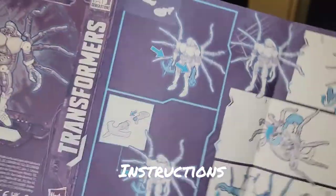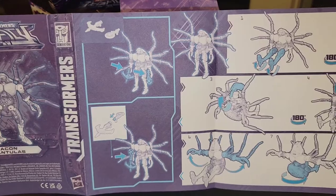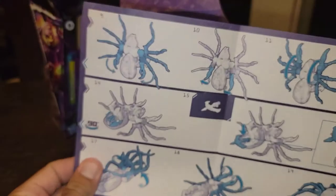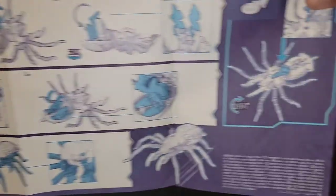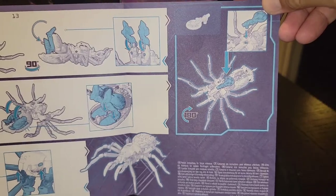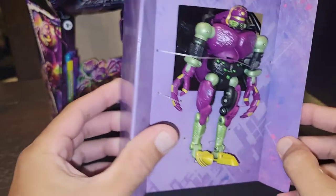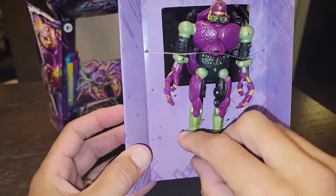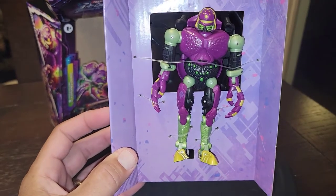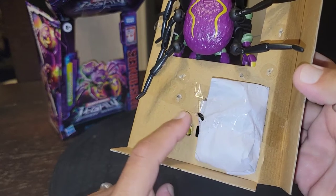Opening this up, the instructions show you configurations right out of the box. The steps get him into his beast mode — 19 steps, just like it says on the box — and there's also weapon storage. Out of the box you can see Tarantulas hanging out the back side, with legs and backside visible, ankles with a little tilt.